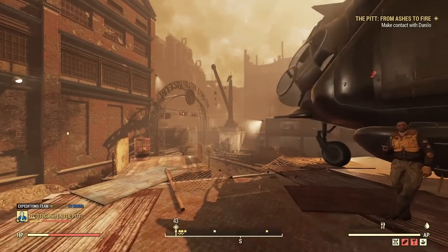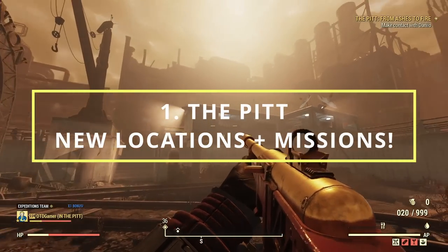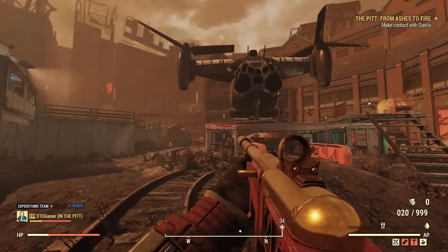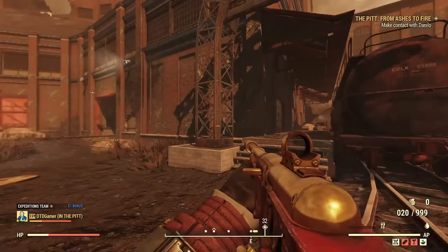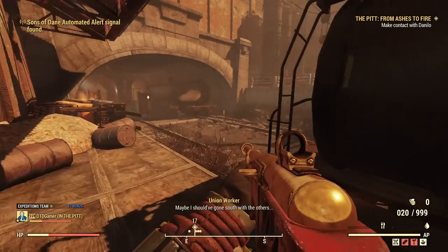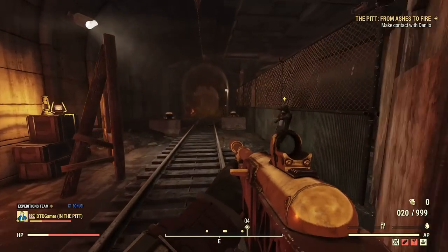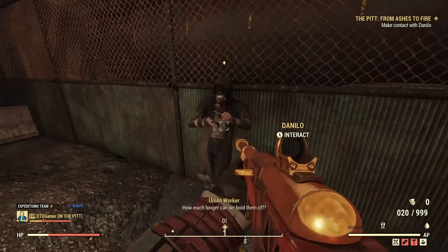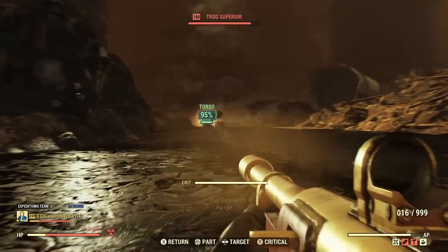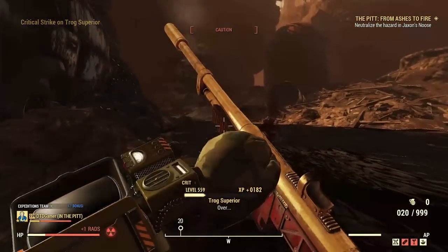The first biggest thing coming into the game is the new location and area, which is the Pit. This is a really cool location that we've seen in Fallout 3 — it brings Pittsburgh to life and it's a big industrial location, something we don't really see much in Fallout 76. It brings a completely different look and a dark story with it, which you'll see in one of the missions. It also brings in a lot of new rewards and items, which we'll talk about a bit later on.